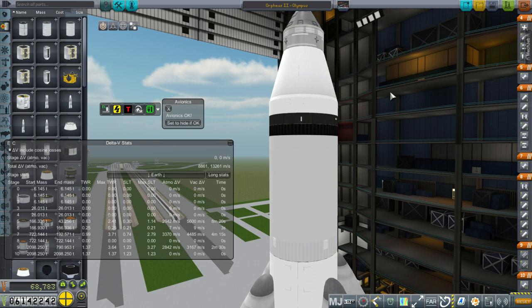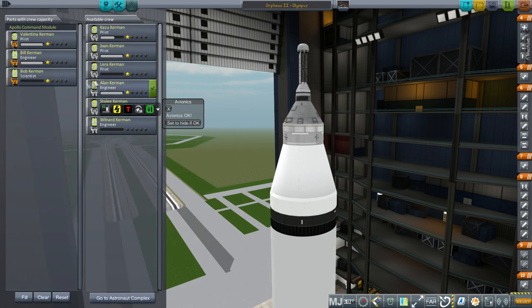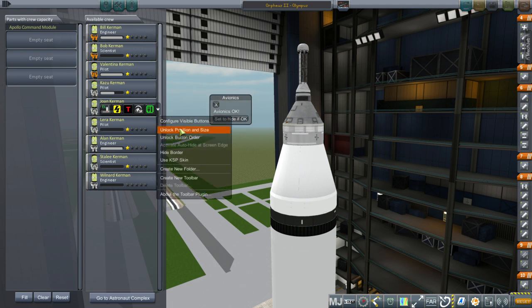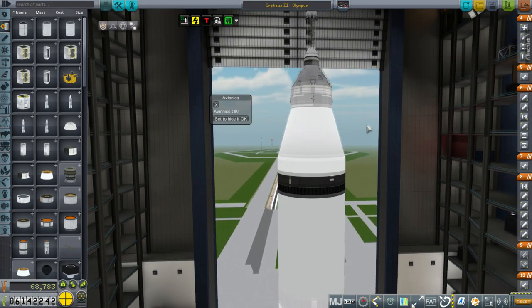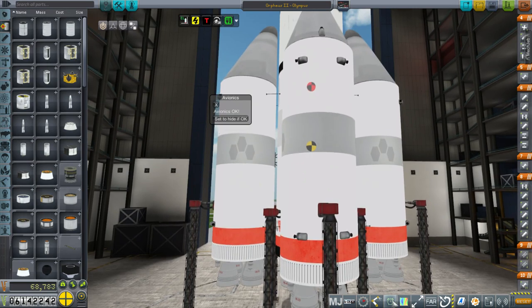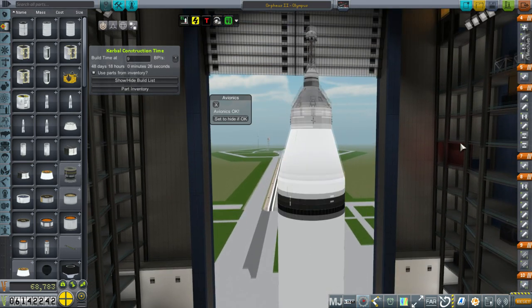All our pilots have one star. I think Valentina has been to the moon already, so we'll have Lara do it. They'll let me pick who goes in after we build the rocket. It's pretty quick to build — only 68,000 funds and 48 days to build. I'll probably build two of them.